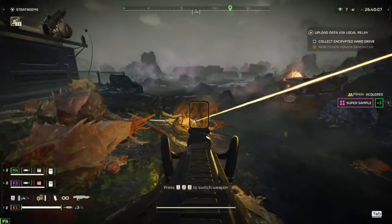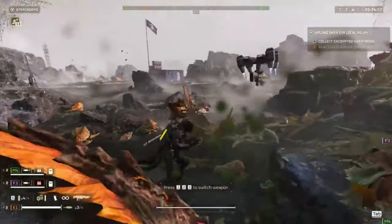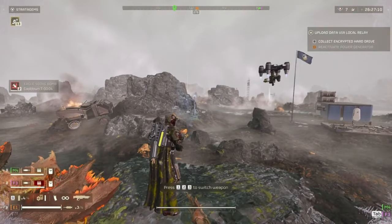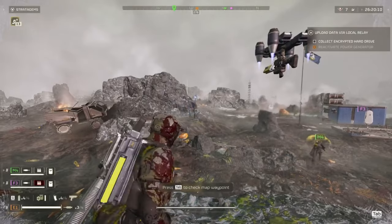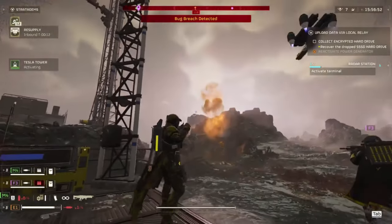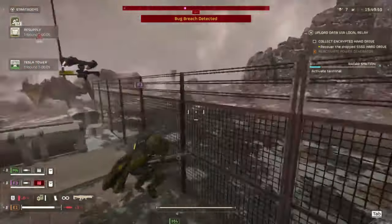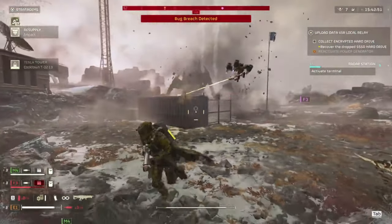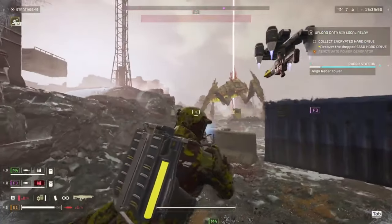The tesla tower works really well on bugs but not so much on robots, since robots can just shoot it rather than having to melee it. In odd cases you can throw it into an automaton base and it'll zap everything in a 30-meter radius, but they'll quickly destroy it. For bugs, dropping a tesla tower on a bug breach is just as effective as a 500 kilogram bomb — enemies immediately come out of spawn and go for the tower, getting chained and zapped. For your third stratagem it's player's choice — an offense option like a 500 kilogram bomb or rail cannon is recommended since the arc thrower can't deal with everything.